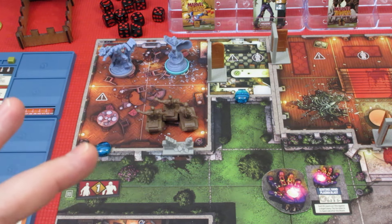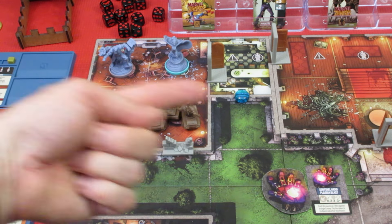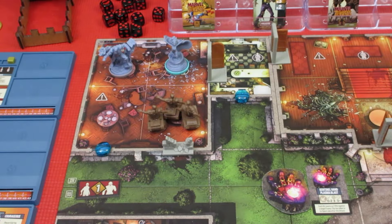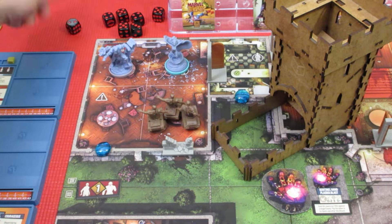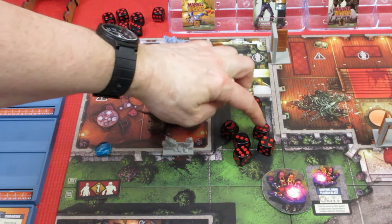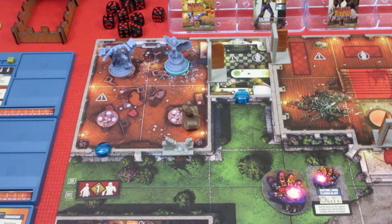She has three actions remaining and she's in the yellow. I think she better try to take out some of these Brutes. She's going to do one attack — she will spend all four power trying to attack these guys. That gives her six dice hitting on a three plus. These guys take two hits though. She gets five hits — that takes out two of them, but the other one only took one hit, and it takes two hits to take them down.